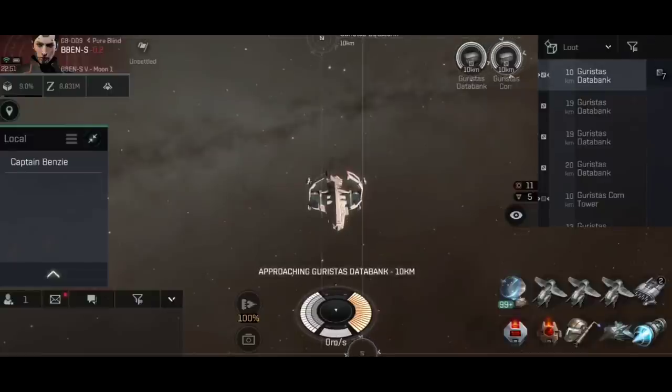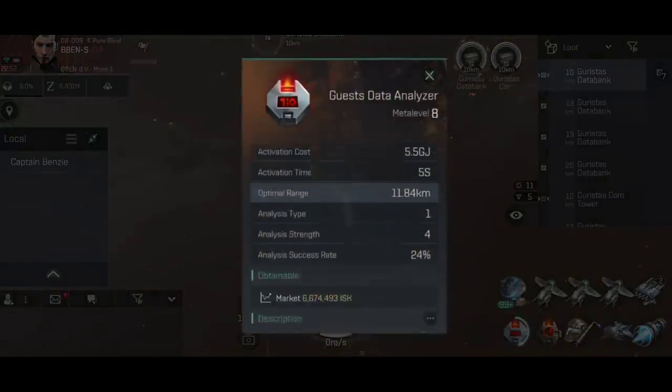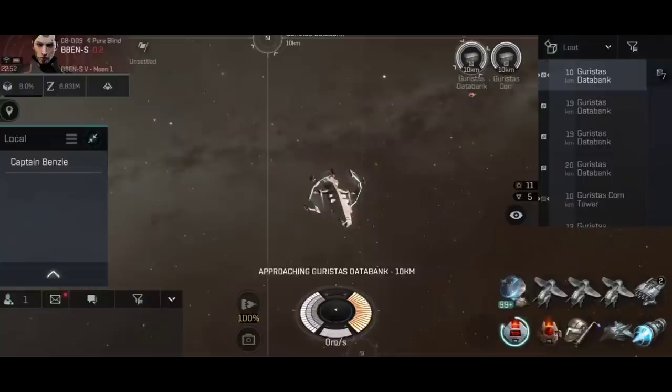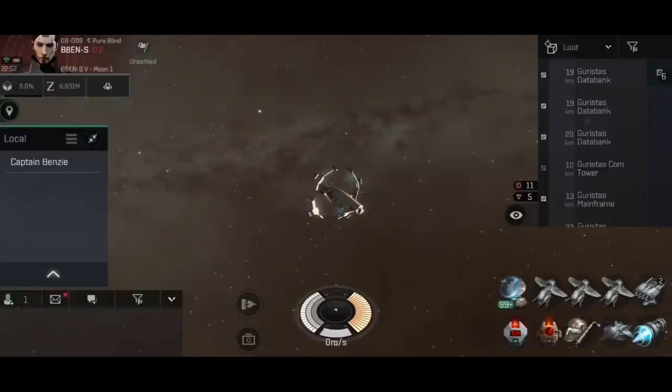Locking onto the databank — difficulty 4 requires analysis strength 4. You can see at the bottom the data analyzer shows analysis strength 4. Activating the module: first attempt failed, seven remaining, 24% chance each cycle. If all attempts fail, the container self-destructs and any loot inside is lost. And there we go — the encrypted box has been destroyed as it's overburdened. That gives us a basic example of how the data site works. If you tried to use a relic analyzer on this, it would simply tell you no.